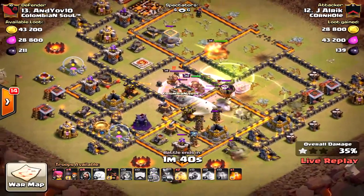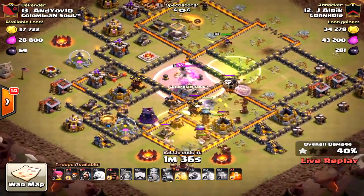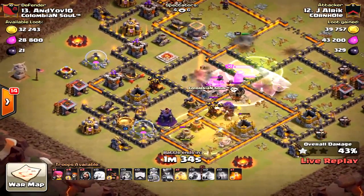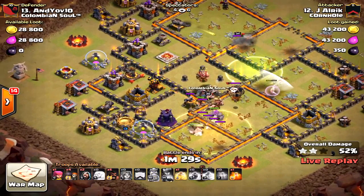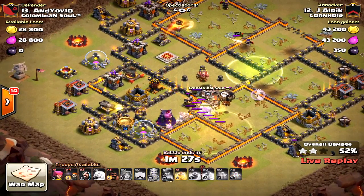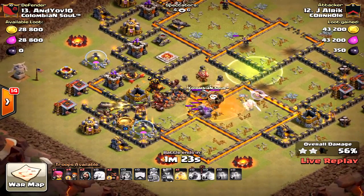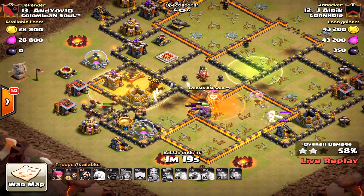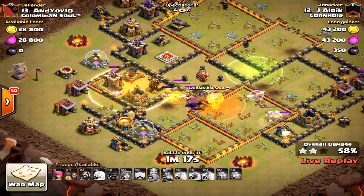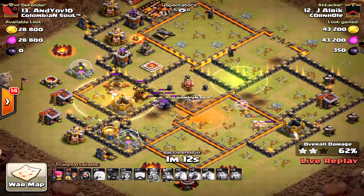It looks like it's a GoVaho attack. The attacker is Jay Alark, one of our guys. He's bringing in the hogs right now. The question is will the double giant bomb kill those hogs? You've got to anticipate the double giant bombs and place them down just in case — I think they would have survived but the queen went down.